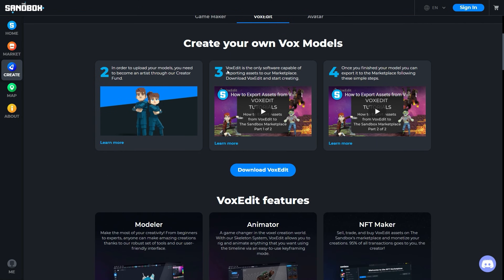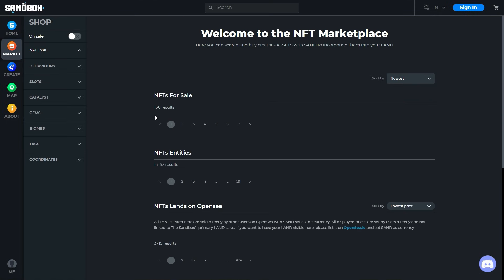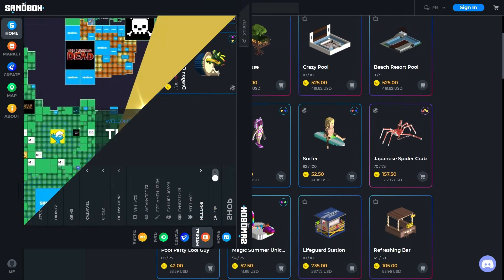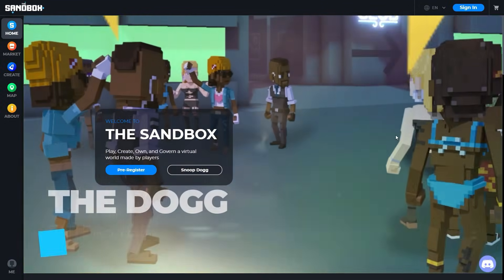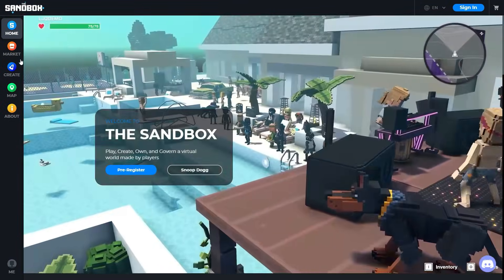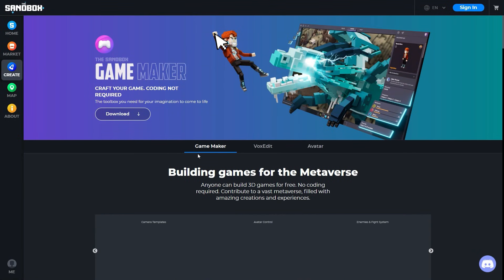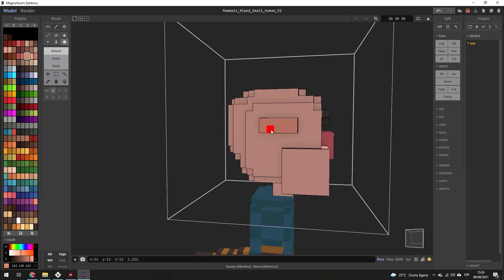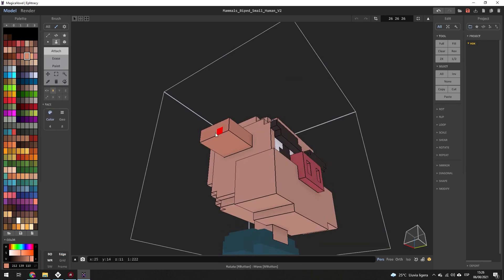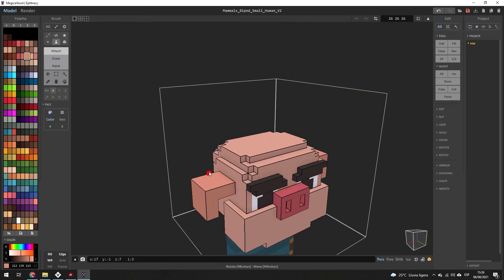Assets can be created with voxels. The Marketplace enables trading of assets created by NFT makers. Game Maker provides the ability to create games for free with no coding knowledge. When creating an asset, gems and catalysts define tiers, rarities, and attributes. A catalyst adds empty sockets via a gem-filled NFT — the higher the quality of the catalyst, the more socket assets you have.